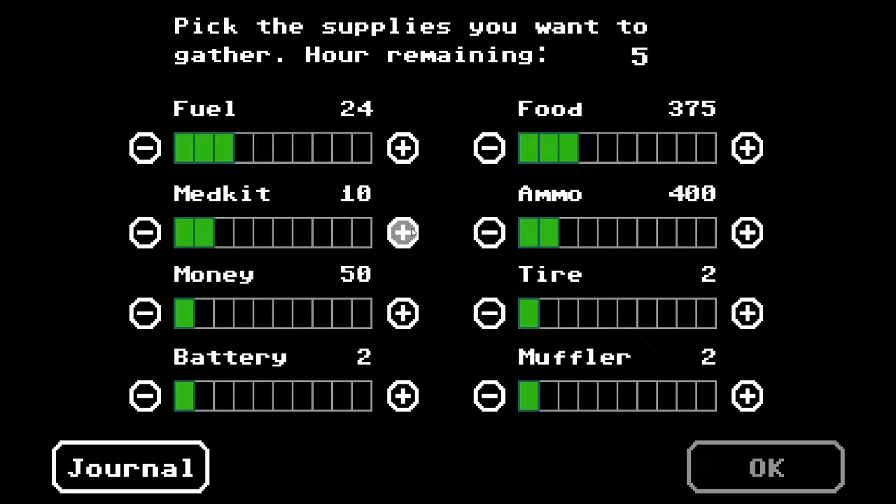In Organ Trail, you have a limited amount of time to scavenge for resources before leaving the East Coast, used in your aptly named more modern mode of transportation — a station wagon.